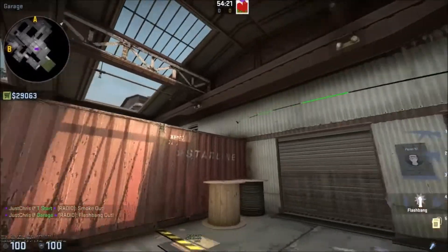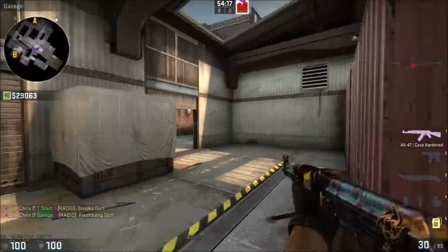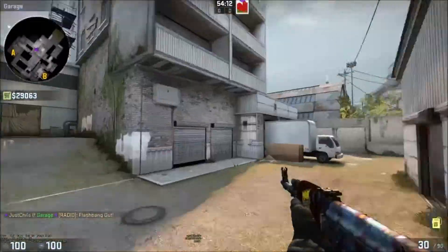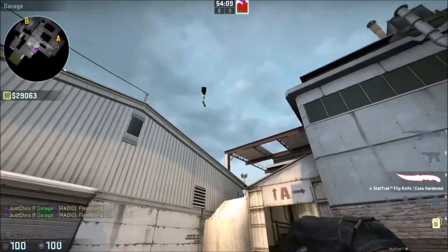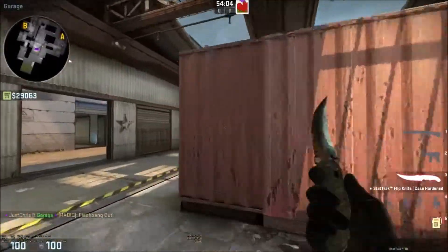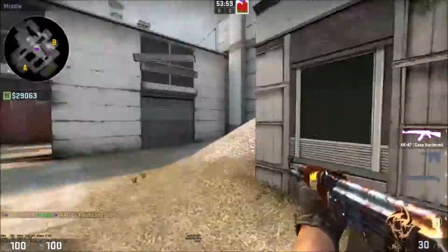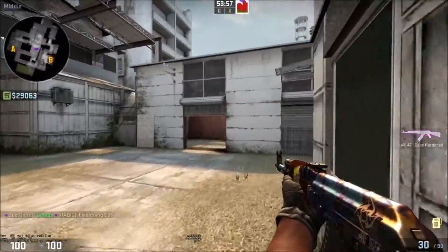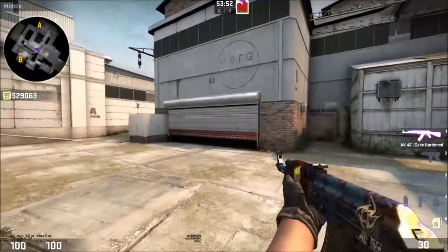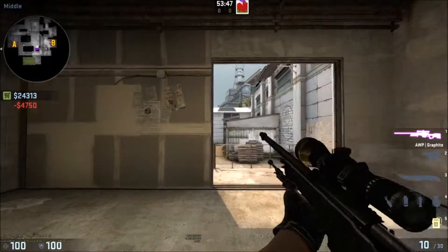Use a couple of flashes and push through with a couple of people to make sure you can trade if anyone's pushing up close. You can also have someone at squeaky or main just flash over for you to blind anyone pushing up or covering angles near the white box. This might catch people who are playing close mid, at the vent, and smoking off connector prevents an AWPer from picking you on that angle.